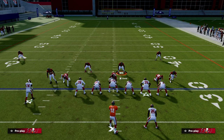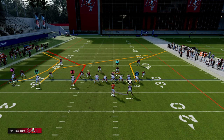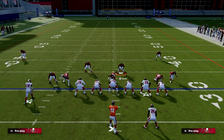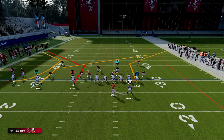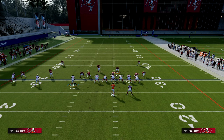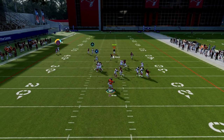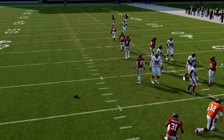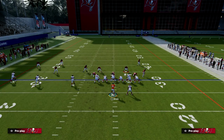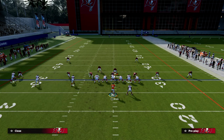Another ability that's really good is outside apprentice. The reason outside apprentice is so effective is because the C route is probably the best man-beating route in the game. What you're going to see here is a simple route combination — the C route to Evans, leverage this route to Jones, drag the tight end, and motion block this receiver. You see how we're using motion blocking to help pick up these edge blitzes, which then buys us time to throw deeper down the field.